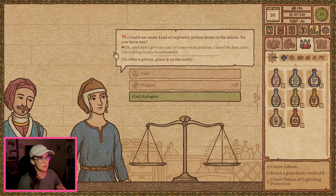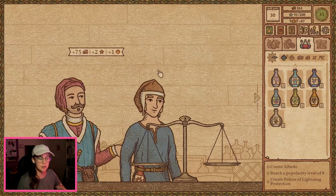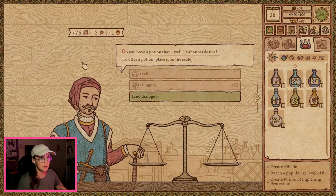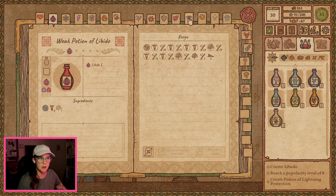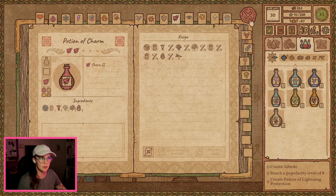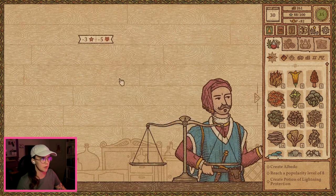I could use some kind of explosive potion. I got that for ya. What else — that enhances desire. Libido or charm, do you think? I don't have the ingredients for what you want. I'm so sorry.